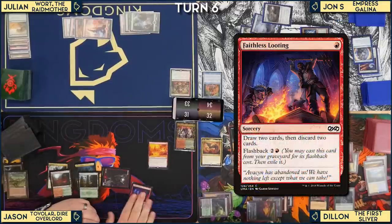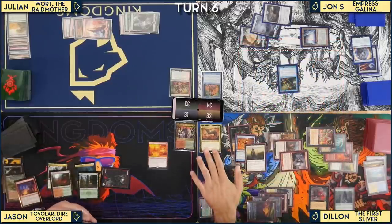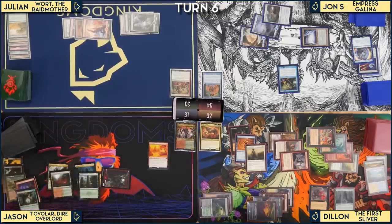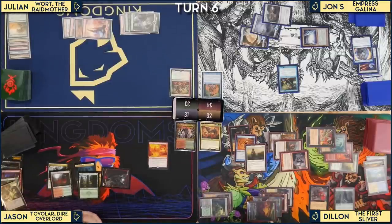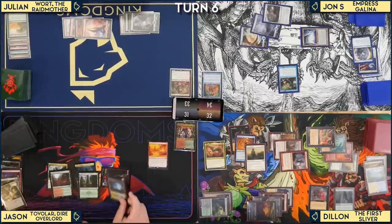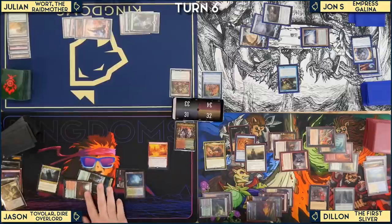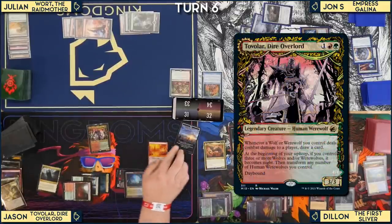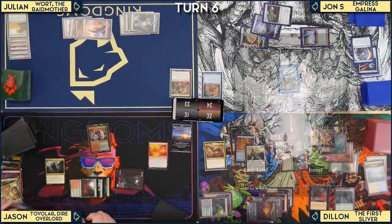Julian casts Faithless Looting drawing two, discarding Great Hinge and Natural Order. He then plays Misty Rainforest and casts his commander Wart. It is now day. Julian cracks Misty Rainforest for a Forest and passes the turn.